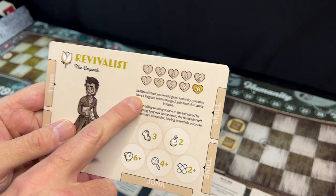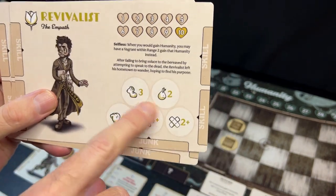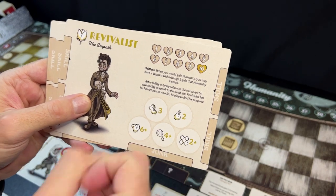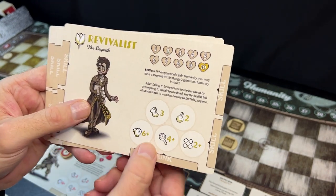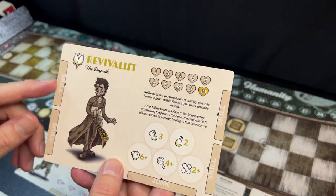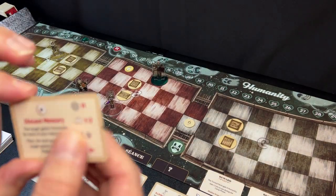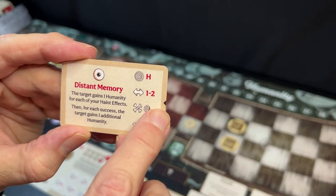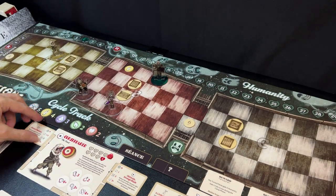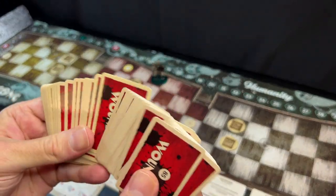Each of the vagrants has a special innate skill on their vagrant card. They will have different values for normal actions like movement, rummaging and searching for gear, walloping the haint you're trying to bring humanity to, searching, and healing. There are also a number of skills — each vagrant can equip four different skills, two on the left side and two on the right side. New skills have a little diamond shape on one side of the card and you have to match those up to the side of the character card.